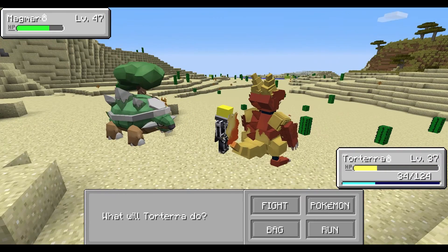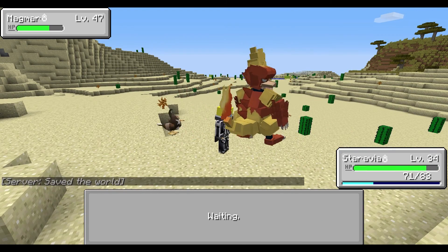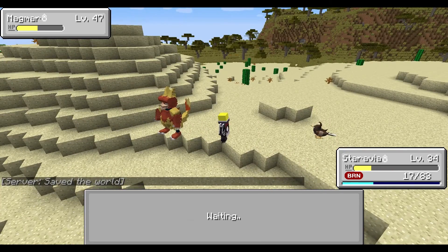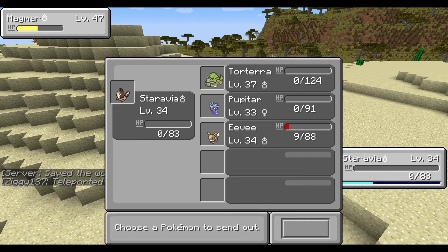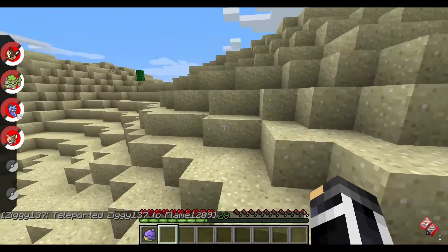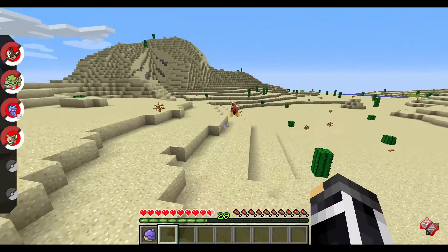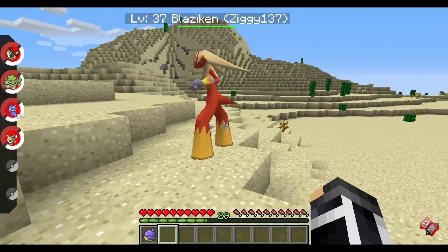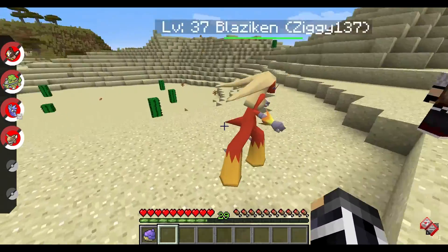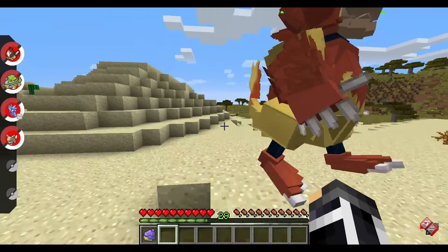Wait, I just remembered that this is a really bad idea. My team is basically dead. Staravia, do it — I believe in you! Okay, Staravia, I no longer believe in you. What are you fighting? You're fighting a Magmar? Yeah. I'm gonna go look at the model — oh my god, I need to see the collision box. Can you ride it? Never mind, I'm trying to kill it.